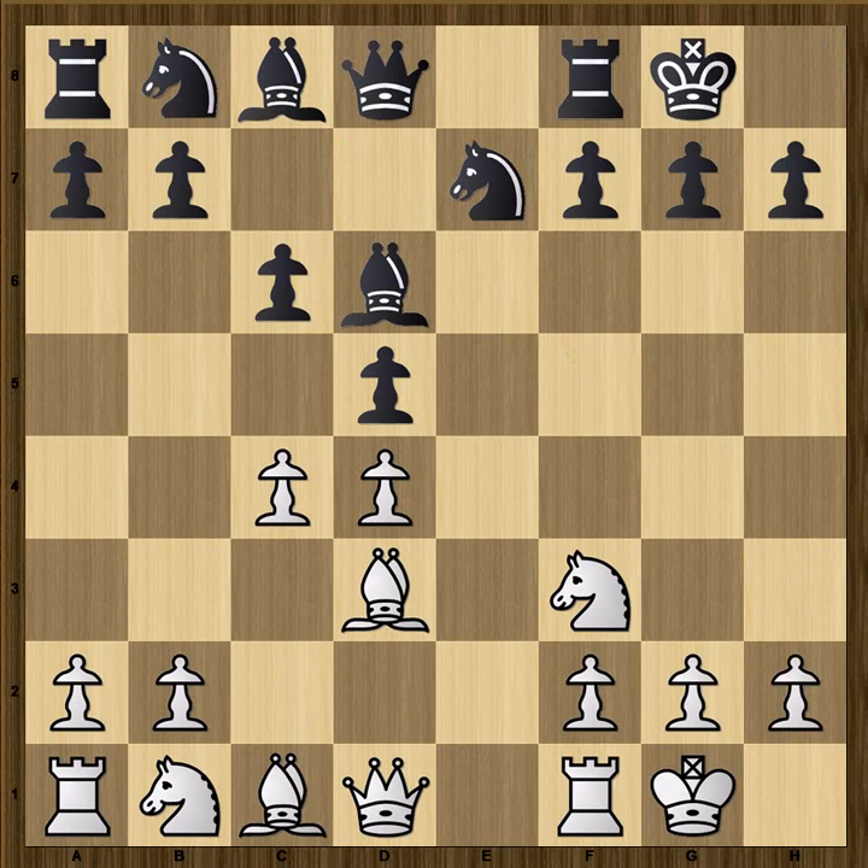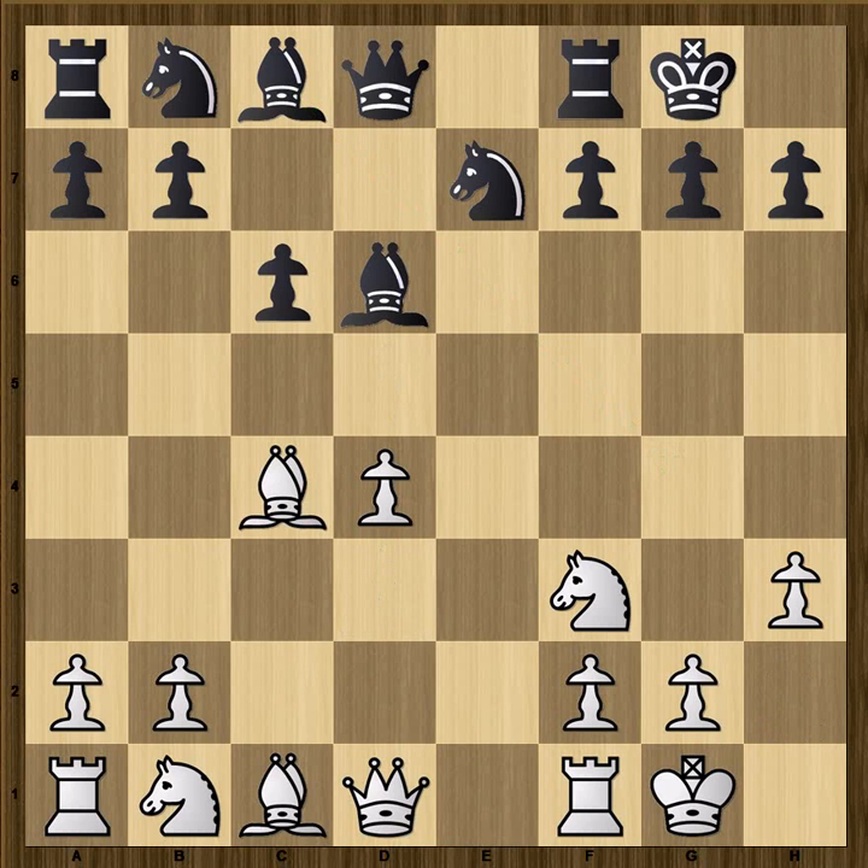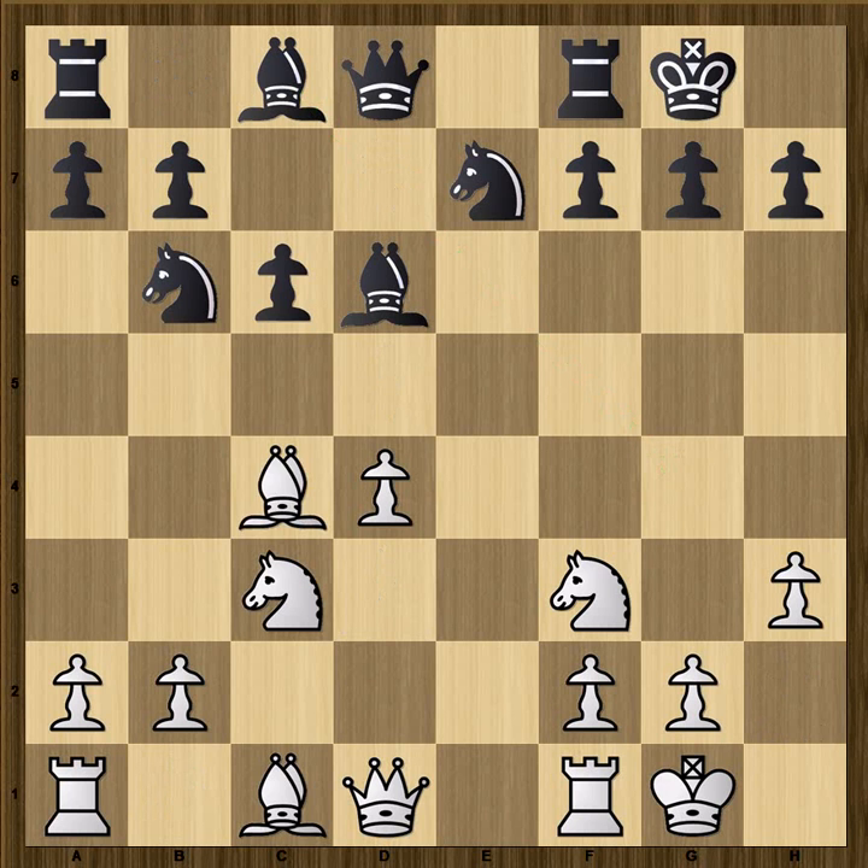And Black castles. H3 might seem like a bit of a luxury in this position, but I think White is a little bit concerned that Black might be thinking about bishop g4 in due course, so he just takes away that move. Black takes on c4, White takes with the bishop, and now Black just deploys his knight to b6. And in the end, he's going to put a knight in on d5 — or at least that seems to be the intention.